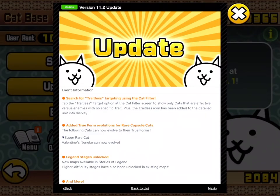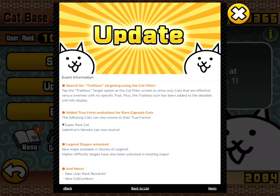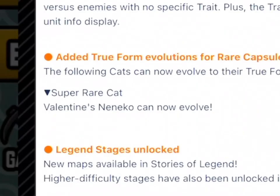We've got some menu upgrades. Traitless can now be searched for using the cat filter. We've also got Trueform Evolutions for actual cats — and that is literally just Valentine's Nanako. What a slap in the face.